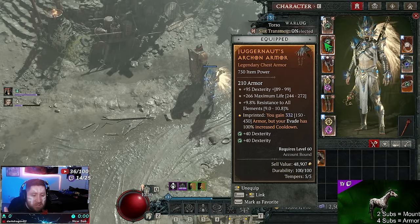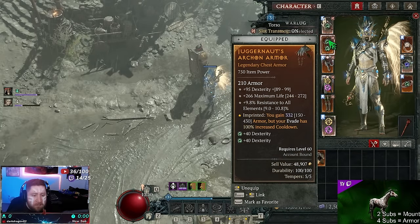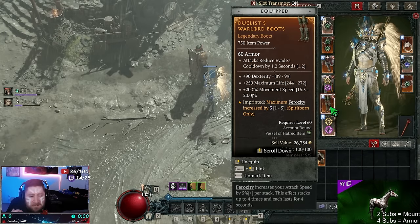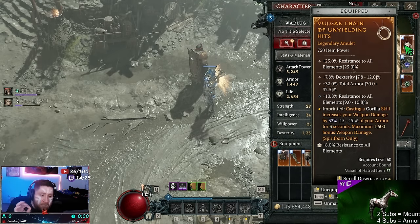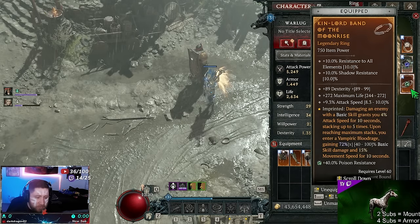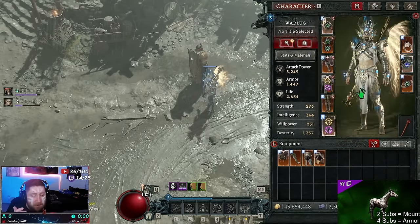In the chest piece you want Juggernaut because a lot of our damage scales off maximum armor. Then Rebounding for Quill Volley to fire and return. Disobedience for more armor. Duelist for more stacks of Ferocity. Unyielding — casting a Gorilla skill increases weapon damage by a percent of our armor for three seconds, max 1500. Finally, Moonrise for increased attack speed, damage, and move speed.